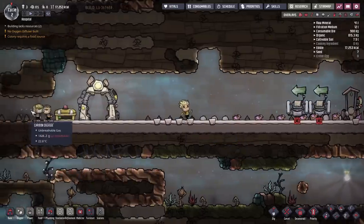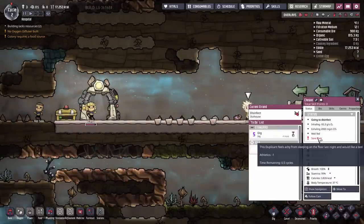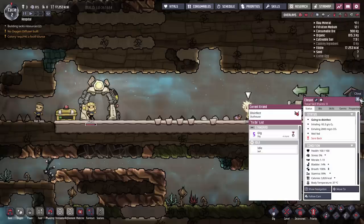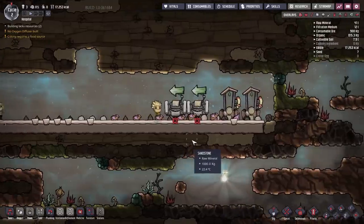It's the start of Cycle 2, and you can see they've already got the sore back trait — athletics minus one, so they're going to run around a little more slowly. It's only going to last for about half a cycle, so by the time half the day is gone they'll be all right again. But eventually you're going to want a bed so that they don't have that problem.